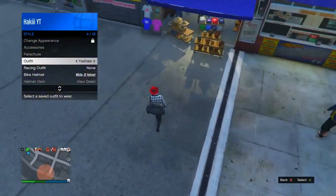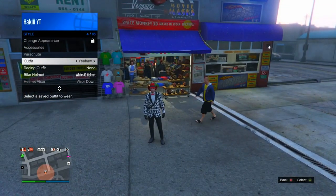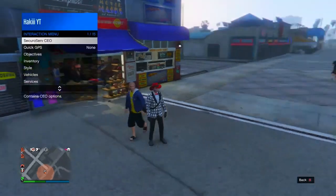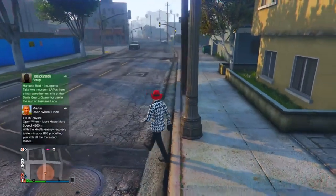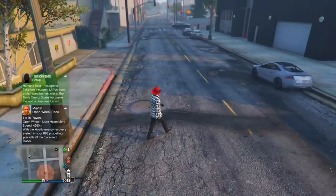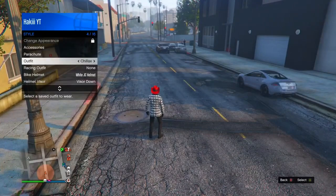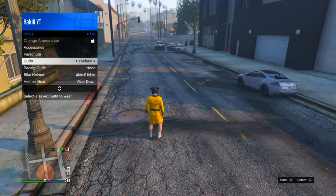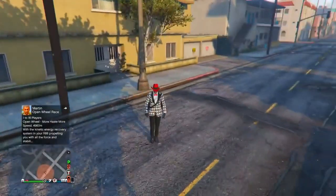You're going to notice you won't be able to change outfits — clicking on them just won't work. So go into the Interaction Menu and kill yourself. When you respawn the duffel bag will be gone, but don't worry — go into the Interaction Menu, go to Style, change your outfit to anything, then change back, and the duffel bag will be back on your character.